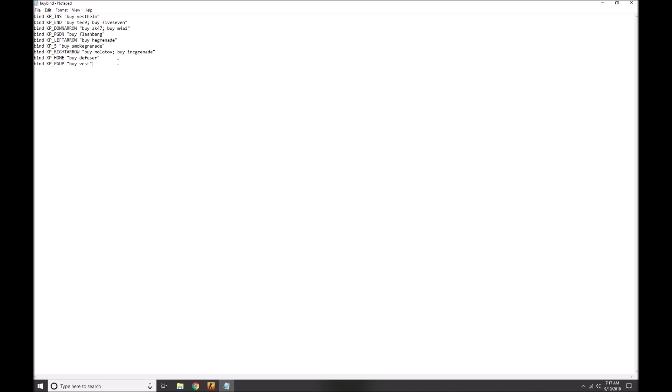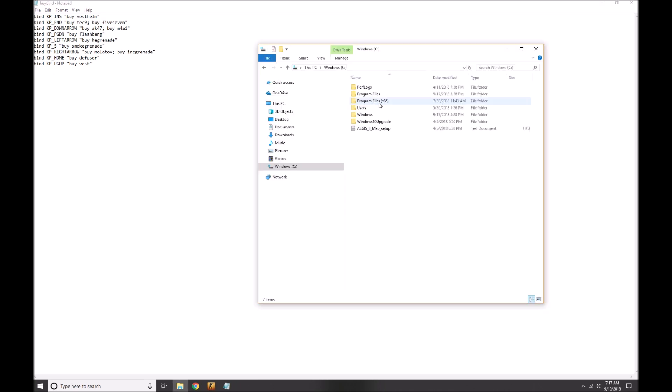'kp_pgup', which is number nine on the keypad, will buy just a vest — that's mainly useful on CT side. You can copy and paste all these binds, plus any other buying binds you want, into a notepad file and save it as a .cfg file.